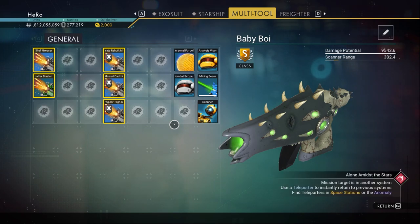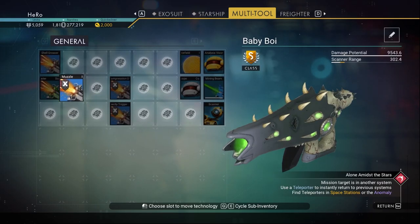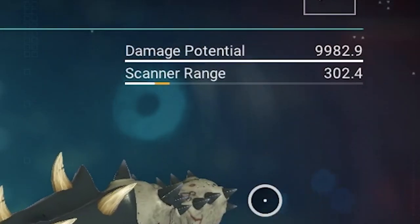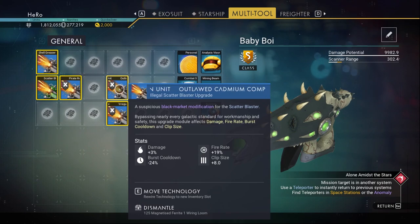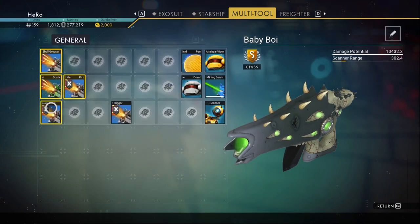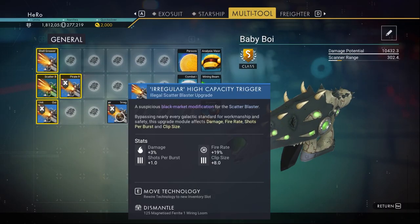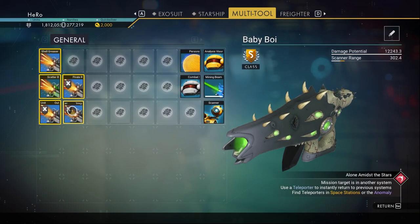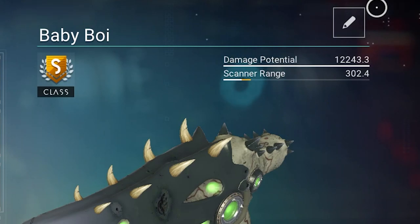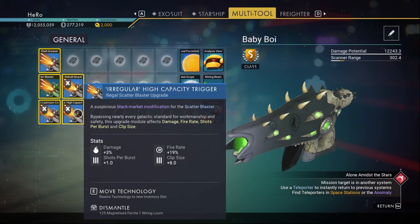Right now you can see our damage is 9,500 before placing the X upgrades. Put the first one next to the Scatter Blaster — the damage increases. Put the next one under the Scatter Blaster — damage is now 10,400. Put the last one next to them under the Scatter Blaster — damage goes to 12,200. You can go even higher if you're lucky with your stats.